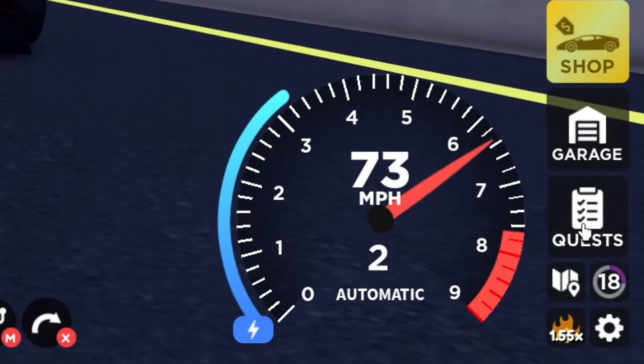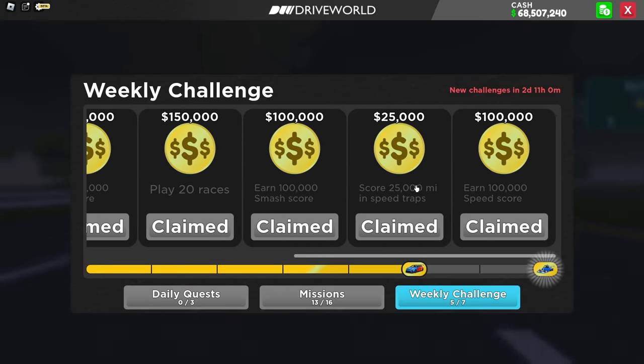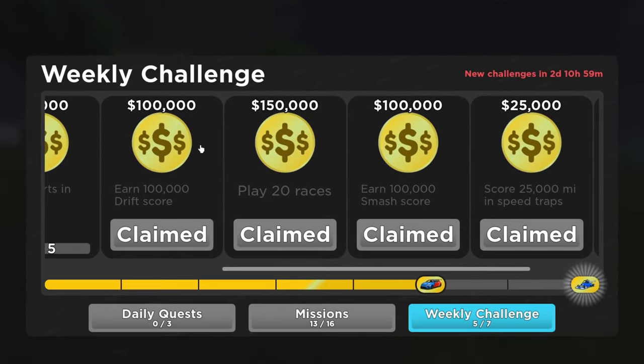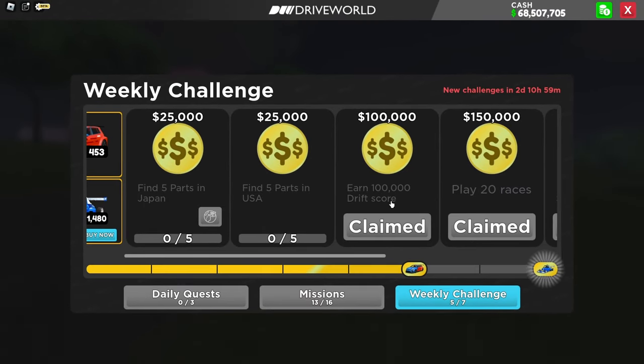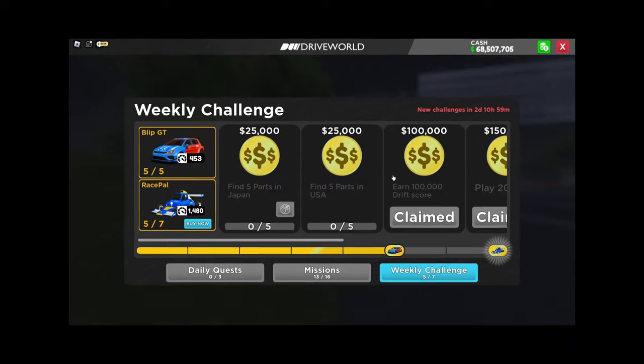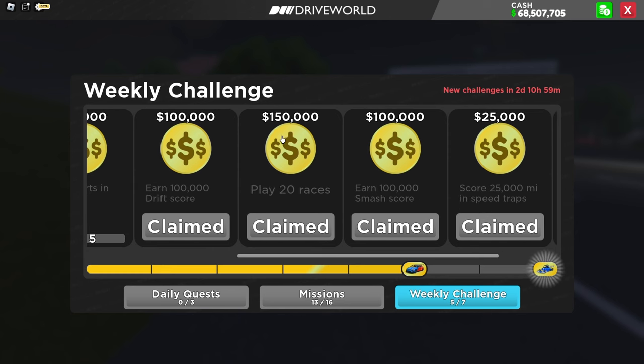For the next method, come down to the quest icon and click it. You're going to want to do your quests. As you can see, there are many different things you can do — like speed traps, you've got to hit 25,000 miles in speed traps. There's also 100 smash score, 220 races — look how much money you can make from all this. Earn 100,000 drift score — that's actually not even that hard. Once you do these quests you can make a lot of money and find parts. Make sure you do these challenges because they give you a lot of money — like 100,000 or 150,000.